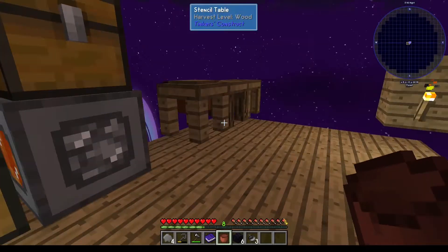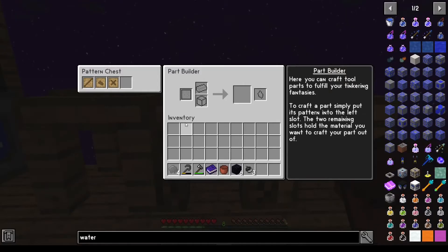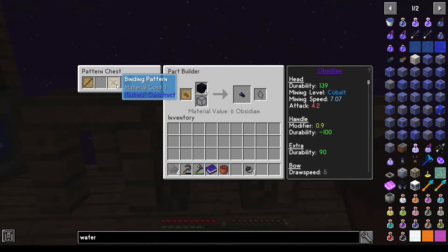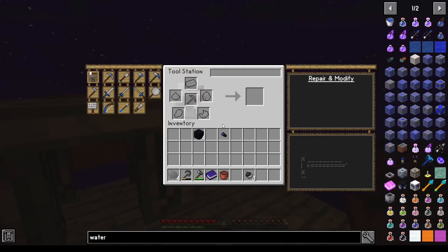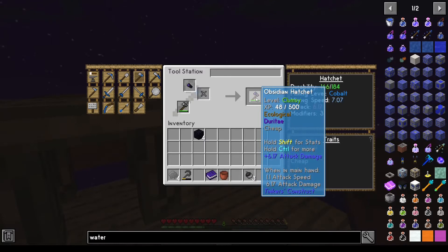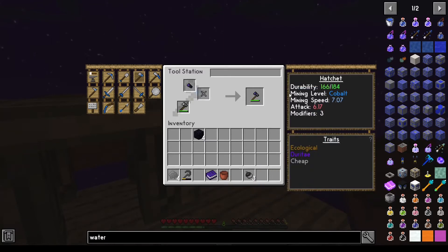I'm sure I'll use obsidian for other things. I should be able to — I'm not sure which one of these would be better. Probably the head, probably. Maybe the binding pattern, I'm not sure. Let's start with the head. Something like that — yeah, there we go. And that will make it mining speed seven. Excellent.